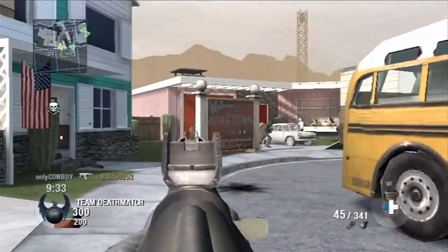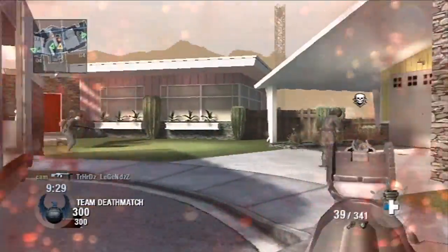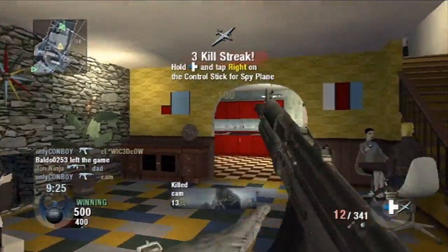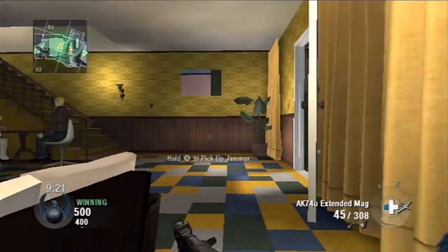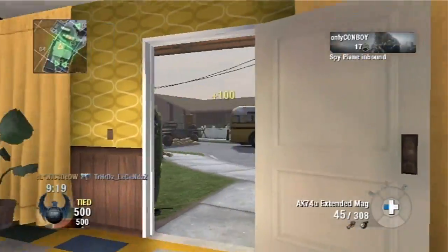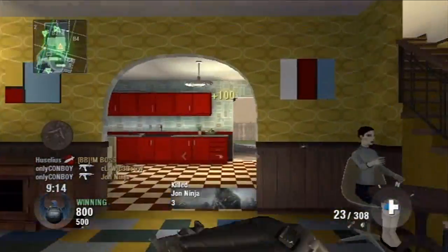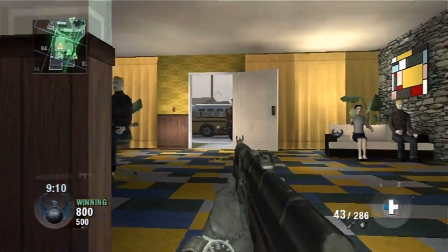Today I wanted to talk about the scorestreaks. It's called scorestreaks because it's not reliant on kills anymore to get your killstreaks. As you see there, when I get kills I get plus 100 points, when I get assists I get plus 50 points — and those are the scores that will help you get your killstreaks. That's the new bread and butter to getting all your killstreaks now.